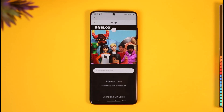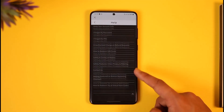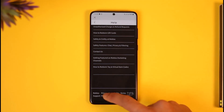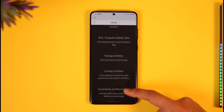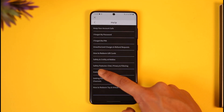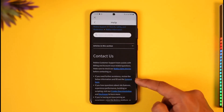Once you tap on Help, you'll be able to see a list of detailed guides, but you need to contact them. Scroll down and look for an option called Contact — most likely you should be able to find it. Here you can see Roblox Support, so just tap on Roblox Support. You'll then see a list of different options where you should find the Contact Us button.